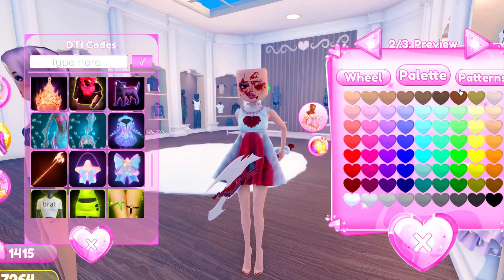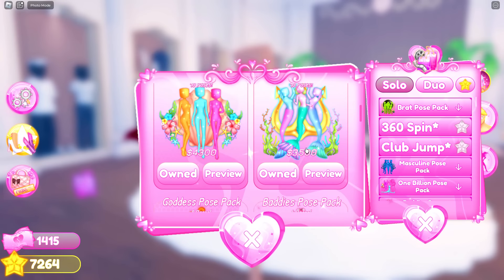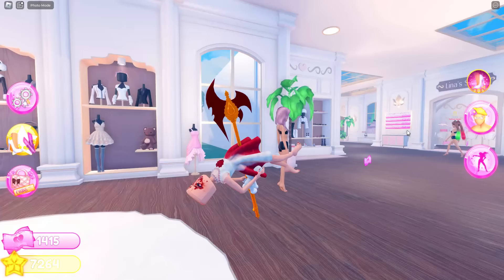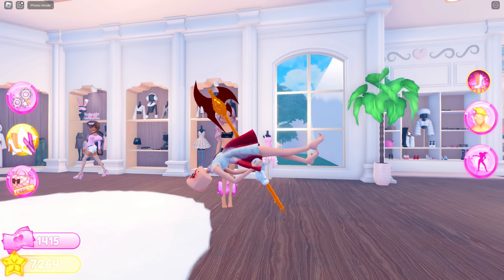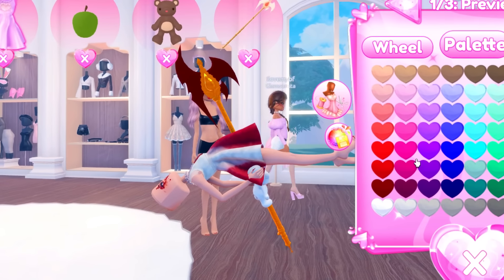The axe is kind of going through me. You're going to have to get the mermaid pose pack — I'm pretty sure it's the lagoon one right here. That is so crazy. But if you go on the runway like this, they better give you five out of five stars.